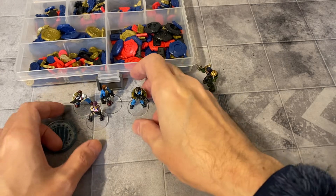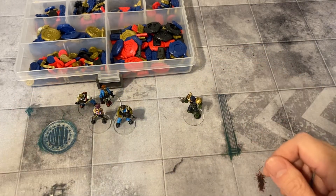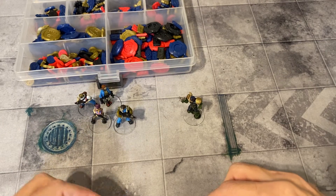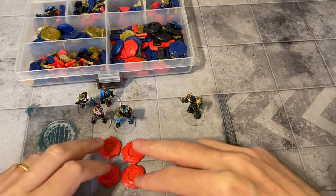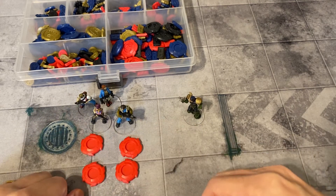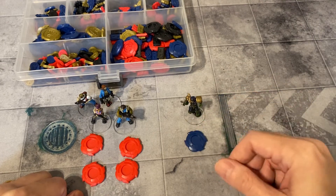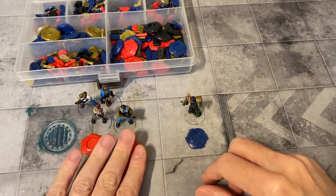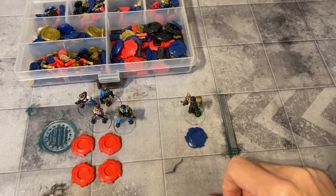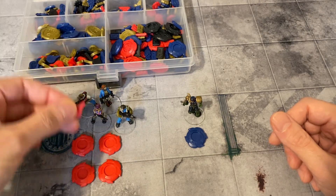Here's a gang of Juves and here's a Judge, roughly the same point cost. For each of the Juve models, we generate an activation token or chip, and for the Judge — there's only one model — so one token. Different colour tokens for each team: red team, blue team. You might want to use the same colour tokens for that team always.